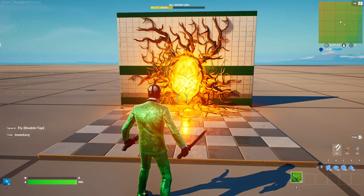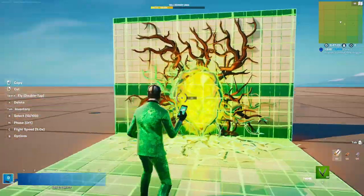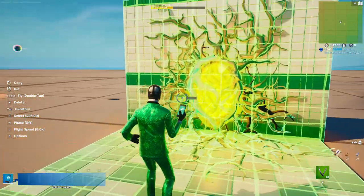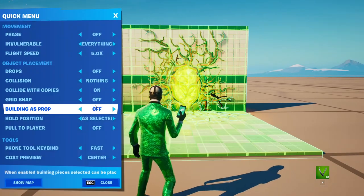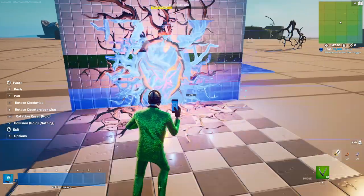Now we have finished constructing the Stranger Things portal. You're going to want to copy this — copy everything, copy all the roots and the vines. You don't have to get every single one, but copy the majority of them. Make sure 'building the prop' is off, and then just put it wherever you want.